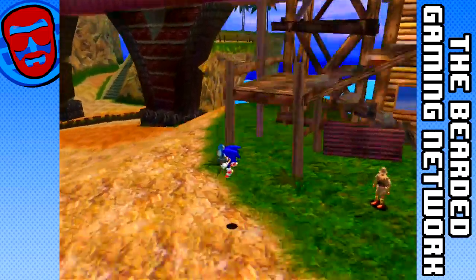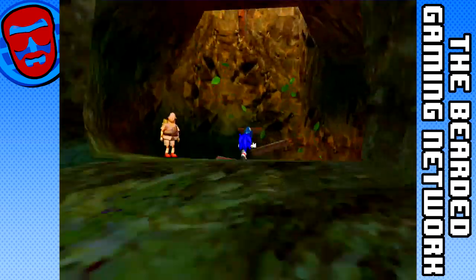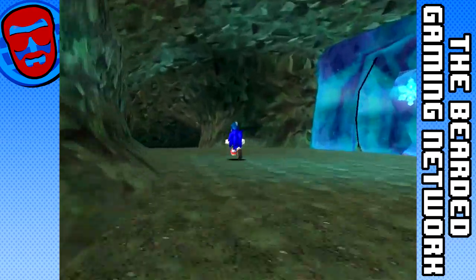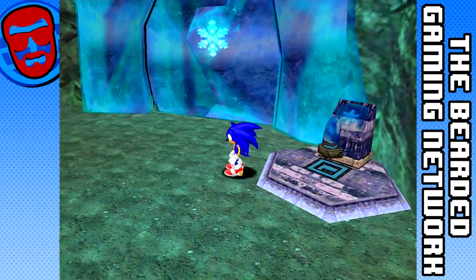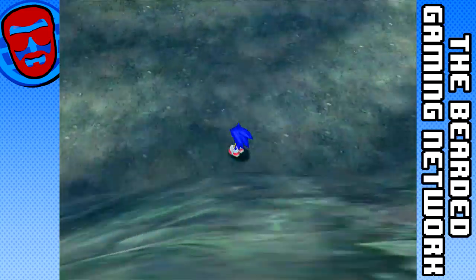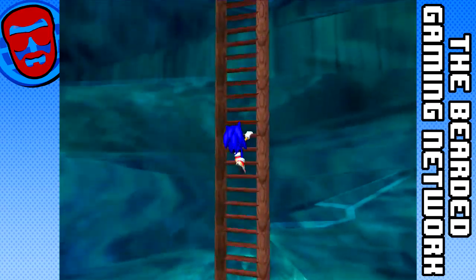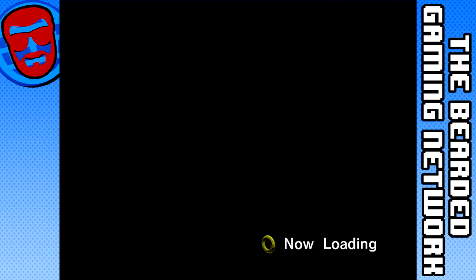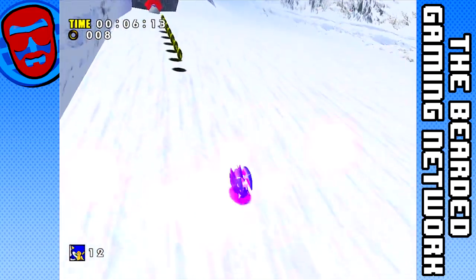It's just that in some areas it gets really wonky, but what do you expect from a game that came out in 1998? All games back then had camera issues, so I'm not going to fault the game for that. Anyway, here we are in the ice palace - Ice Cap Zone. I'm just making sure there's nothing in this pool I'm going to miss, because in Big's story there's a power-up down there, so I wanted to make sure it wasn't the same for Sonic.